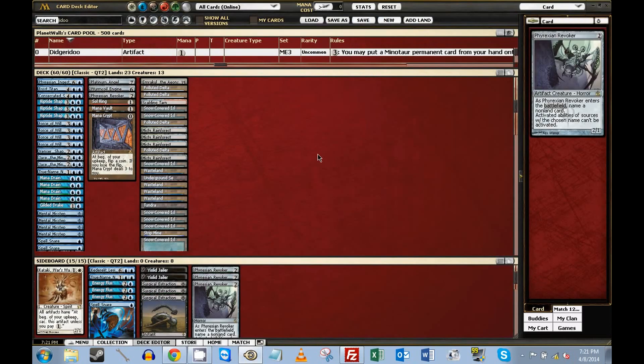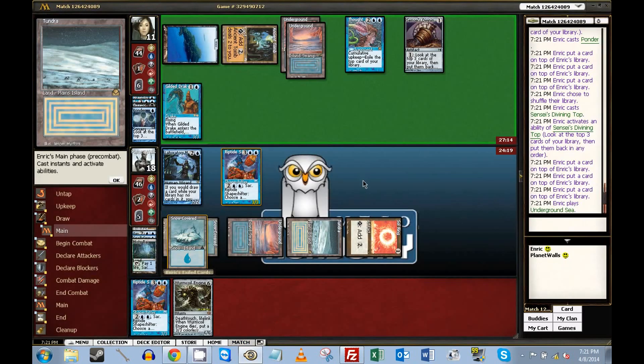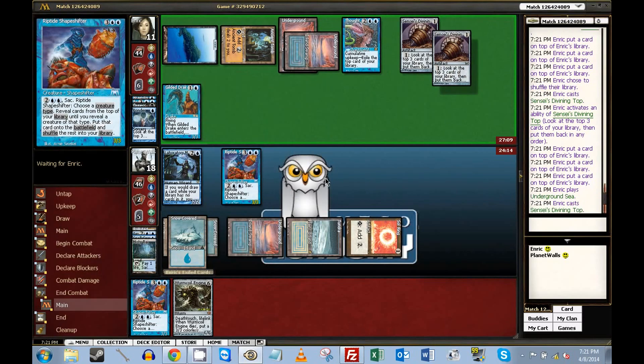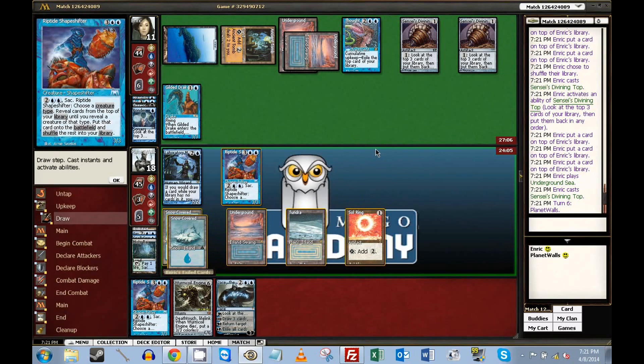What do we have in our deck that we want to search for? Probably just the Emrakul, and then we want to win with that. So that's another Top — that gives him more ways to survive. He needs to find a Lab Maniac though; if he doesn't have one, he's screwed. Now he's going to win if he has a Lab Maniac no matter what, so we have to just activate this and Emrakul him. He loses six permanents, which might not be enough in theory.